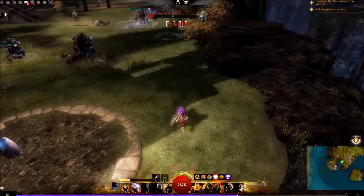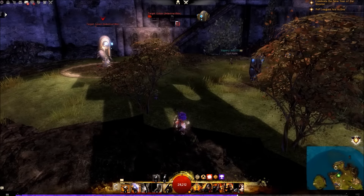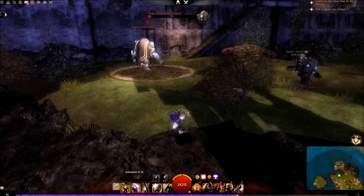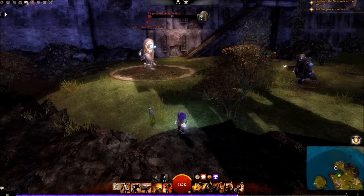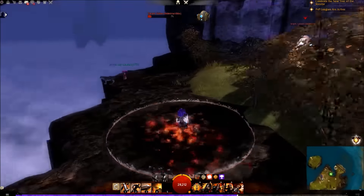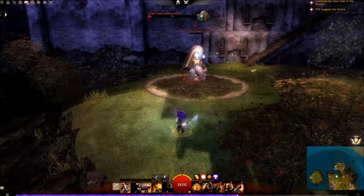So that was a large amount of burst — we could have continued the rotation. The very first thing we do when we go into combat is we put down our fire and then we charge. This not only leaps us towards our target but gives us a fire aura.